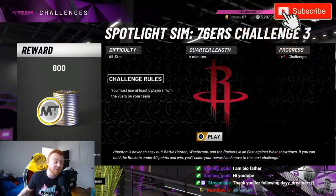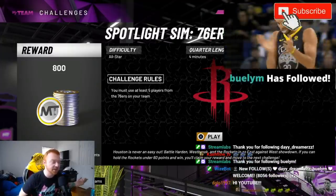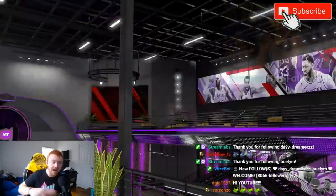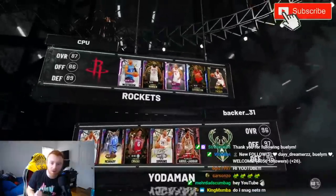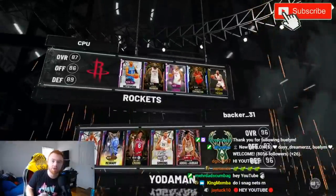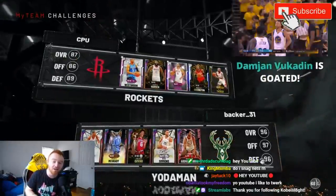Each challenge is going to have different requirements as far as what players you're using. This one I have to use five Sixers players, win the game, and hold the Rockets under 60 points. Some challenges might require you to dunk the ball a certain number of times, or grab rebounds — whatever it is, this Quick Through STS play I've talked about in other videos is very clutch and solid.